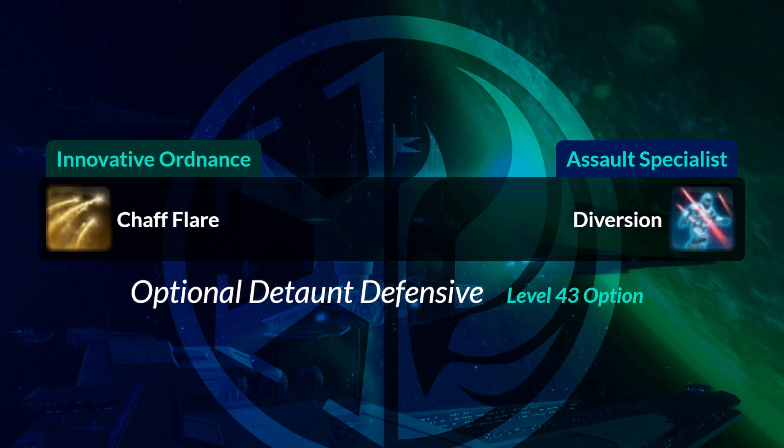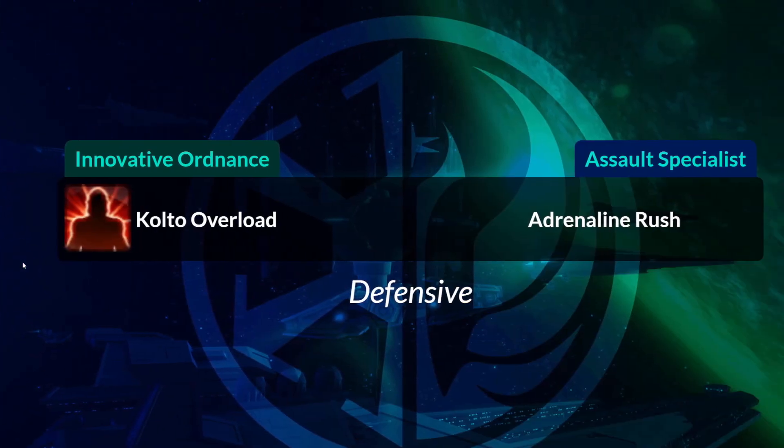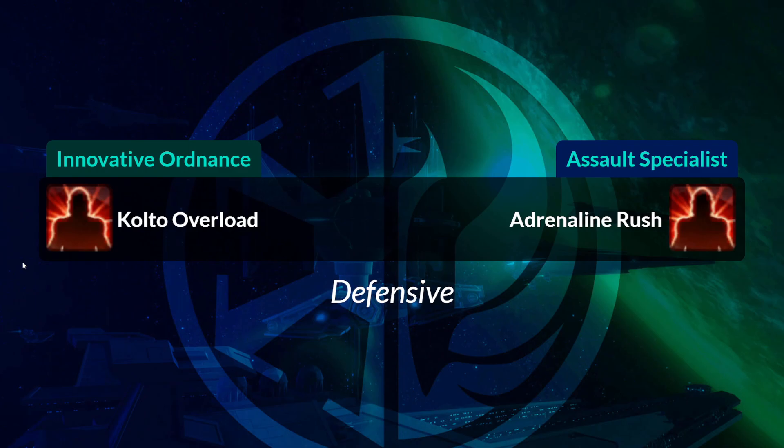If you pick up your optional defensive ability from the ability tree, called Chaff Flare, it will be called Diversion on the Assault Specialist side. If you also happen to take Supercharged Celerity, kind of an operation buff, it is the same on both sides. Your Colto Overload, a self heal, is exactly the same icon on both sides, but it's called Adrenaline Rush if you're an Assault Specialist.